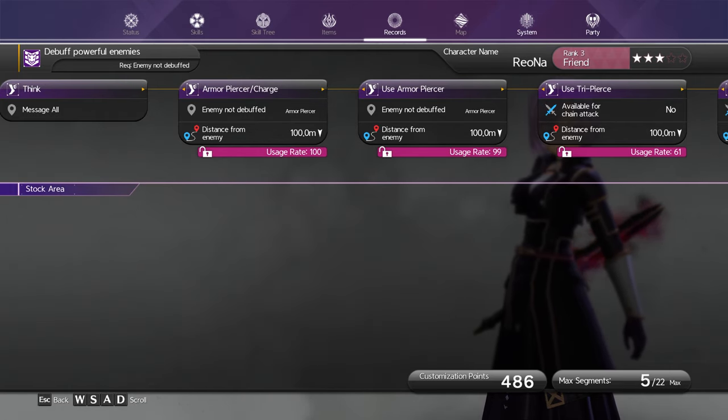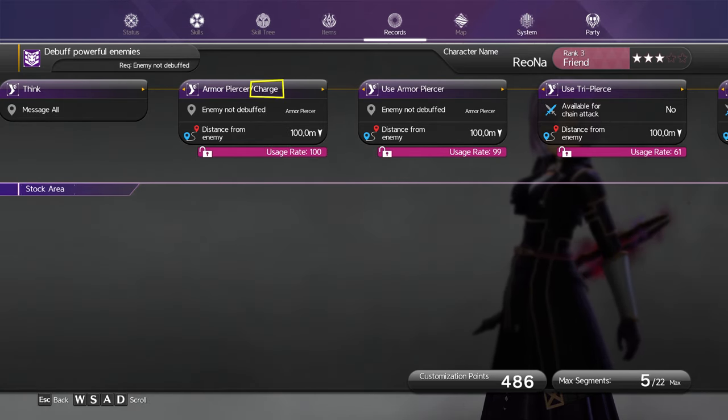This way Riona will apply both debuffs from Armor Piercer and Tri Pierce without me having to manually tell her to. Another option in the instruction blocks is the distance from the enemy, which basically means how far away the player can be to activate the instruction. I have mine set all the way up because I want Riona to apply debuffs no matter where she is. It's important to record a charge-in followed by your sword skill so that if they are far away, they will charge in first and then execute.